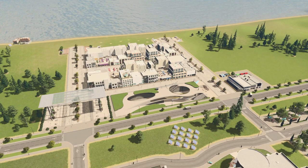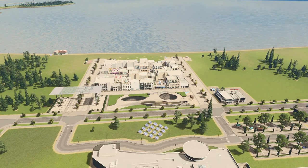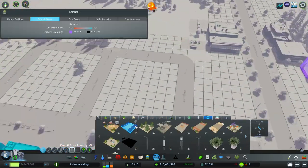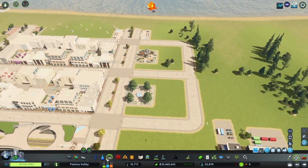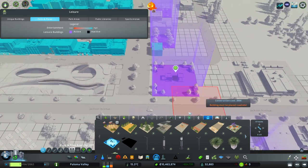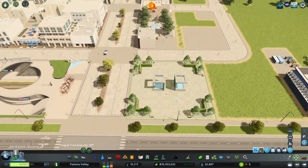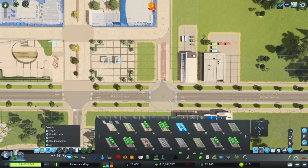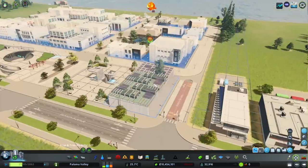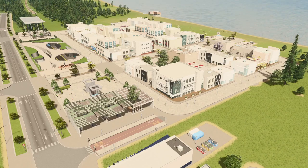Since we started this district in the last episode, I'm going to be building on Gilded Beach today. The commercial demand is quite high right now so I think I'm going to do another couple of blocks of shopping malls and I'm going to sprinkle in some parks from the Plazas and Promenades pack. So far it's just a very small extension to the pedestrian zone — I've added in a couple of new blocks of the shopping malls with a little plaza in the middle of each one.